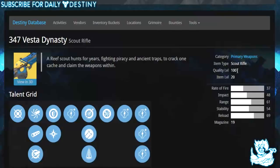It's a primary weapon, a scout rifle, with a quality level of 100 — you need to be level 20 to get it. Its rate of fire is 37, impact is 48 — both pretty high for a scout rifle. Range is 61, stability is 54 — not as good as some scout rifles already in the game — and its reload is 67 with a magazine size of 19. All in all, looks pretty badass.